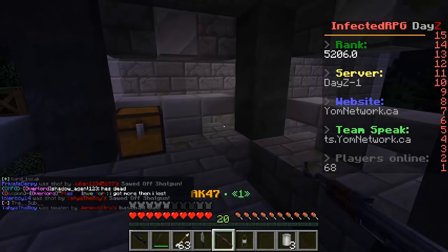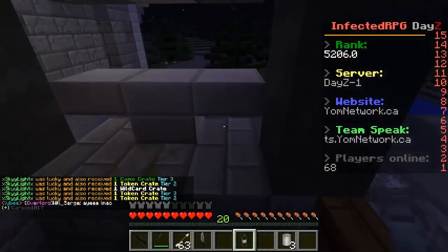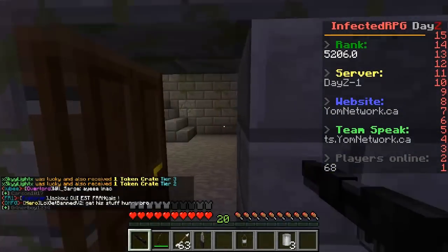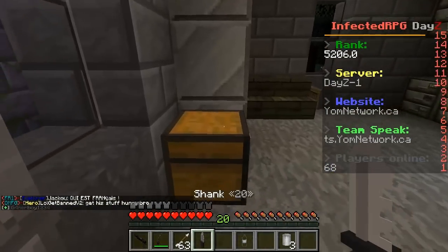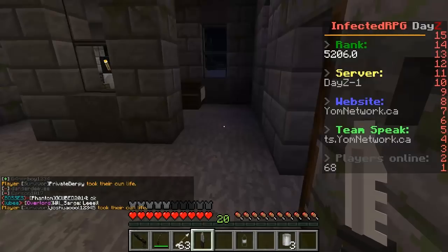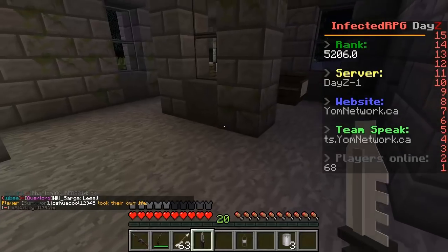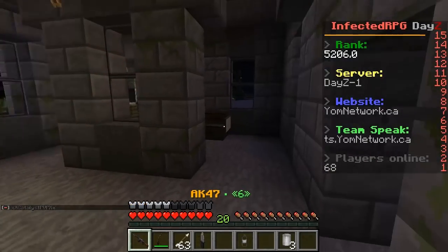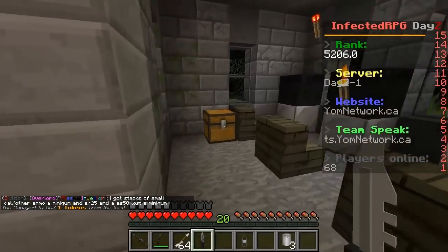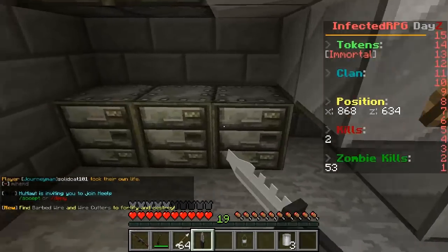I wonder if we can reload this gun. It's reloading - we got one round, that's not too bad. Let's go down here quickly. Hopefully there's no one here, everyone just back off. More guns - that's good. A bandage, pretty good. Medium caliber - I wonder if this fits. Q to reload - it is! So I think we have six bullets now. The AKM is pretty good. This place has a lot of ammo clips, which is always fantastic.